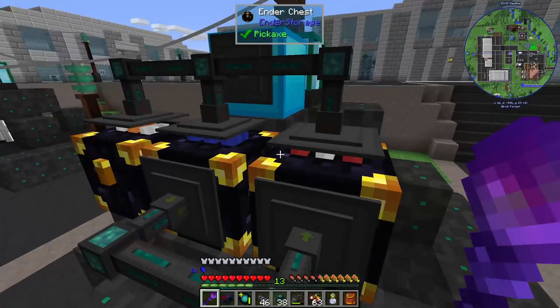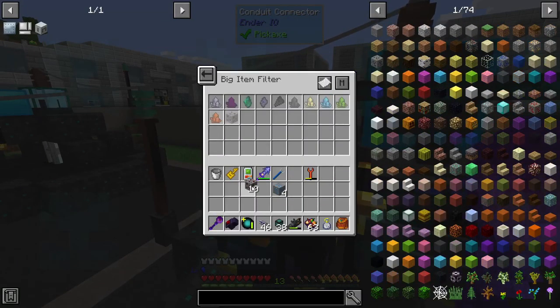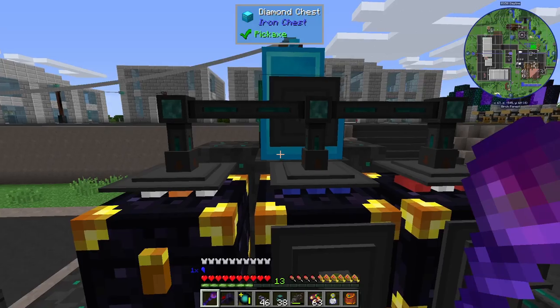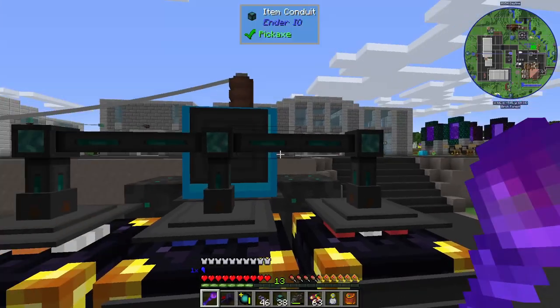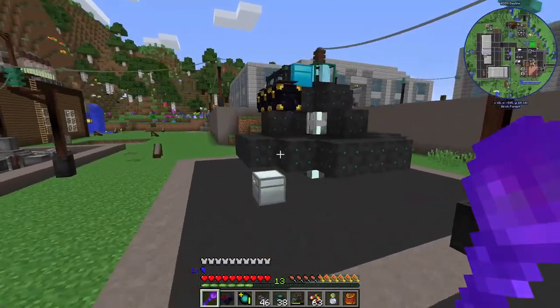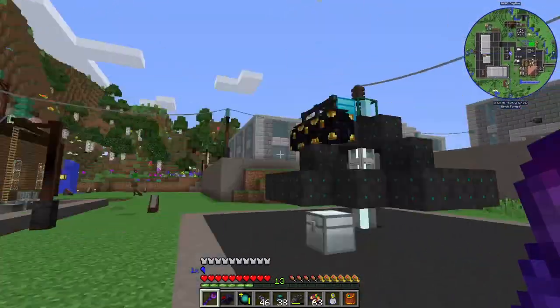Cinnabar is going to go straight into the system - don't process it at all. This stuff probably wants to get processed in EnderIO. There we go, nice clean outputs.